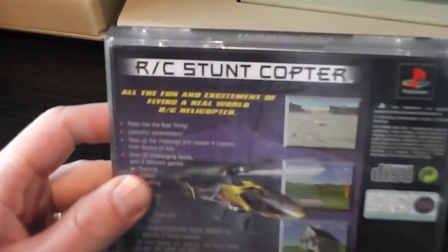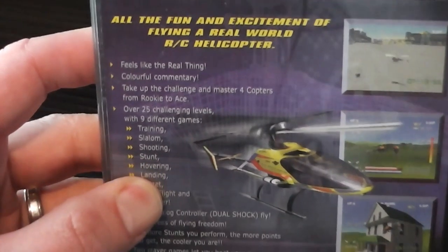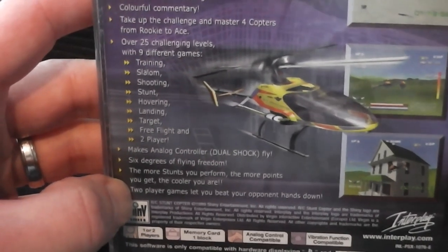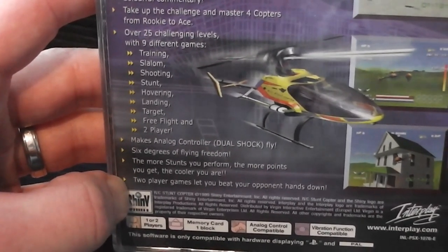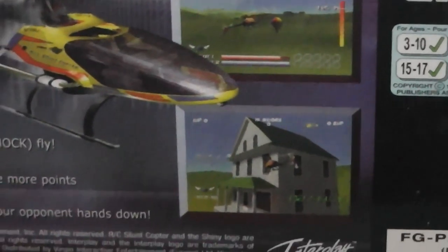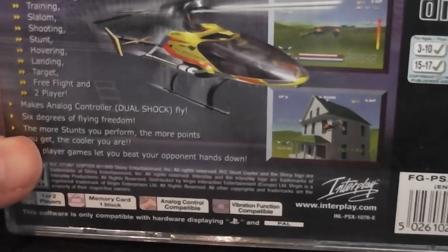On the back cover it says RC Stuntcopter — 'all the fun and excitement of flying a real world remote control helicopter', 'feels like the real thing', 'colourful commentary', 'take up the challenge and master 4 copters from rookie to ace', '25 challenging levels with 9 different games': training, slalom, shooting, stunt, hovering, landing, target, free flight and 2-player. It makes analog controller fly, 6 degrees of flying freedom. The more stunts you perform the more points you get, and 2-player games let you beat your opponent hands down. There are a few screenshots as you'd expect — a helicopter flying around in various environments. There's a house there, that seems dangerous. It's noted as 1 or 2 player, uses a memory card and the analog controller — which obviously not all PS1 games did.